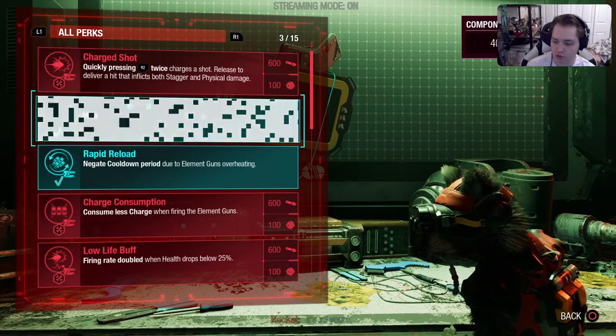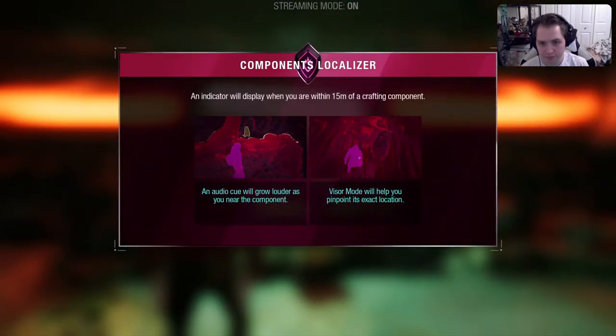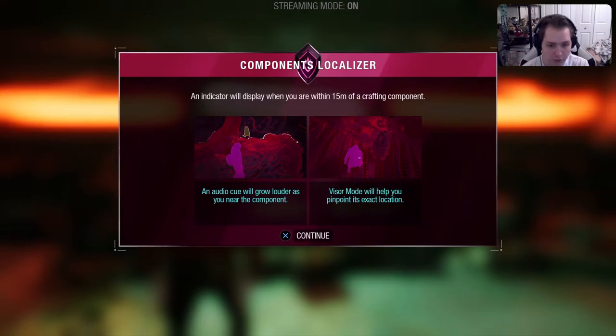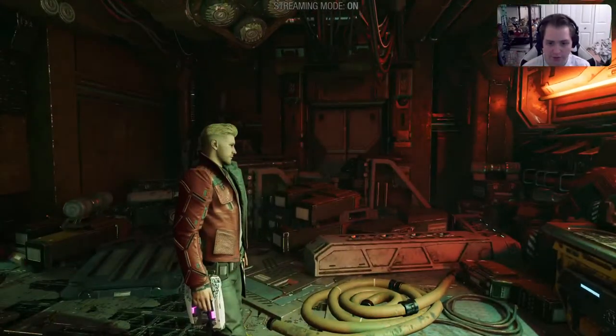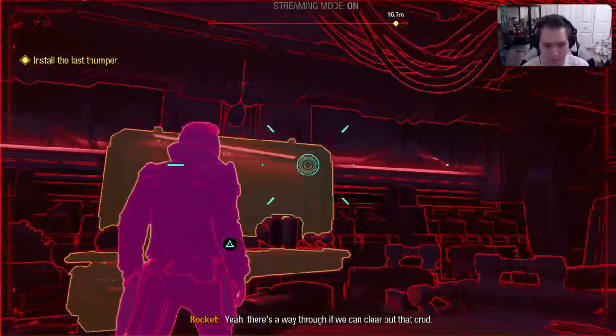Because I hate having to run so close to it — right on top. An indicator will display when you're within 15 meters of a crafting component. An audio cue will grow louder as you get near the component. Visor mode will help you pinpoint the exact location. Yeah, there's a way through if we can clear out that crud.